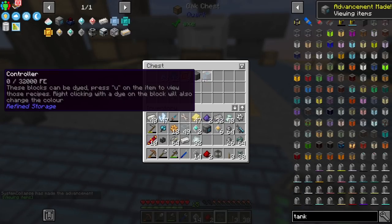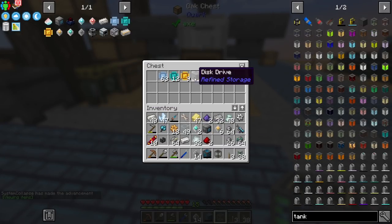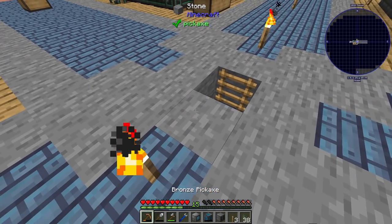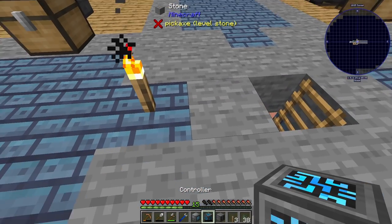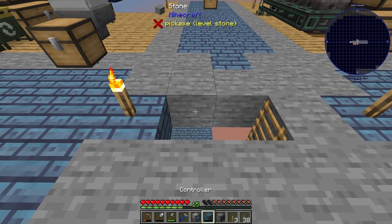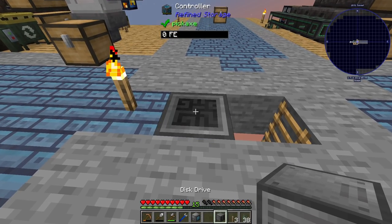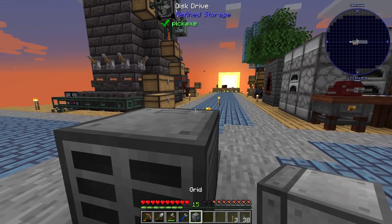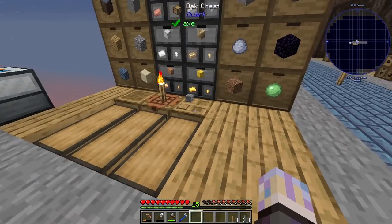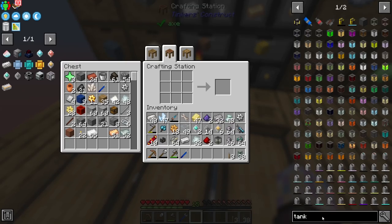We're just missing a casing. Let me throw the glass on the ground to make room. Let's see if we can actually make this thing. There you go - crafting grid! Let's grab our glass real quick. I think that's everything we need for the system to get it set up. We still need to power it, but that's the least of my worries. Let's put the controller right here, the drive right there.